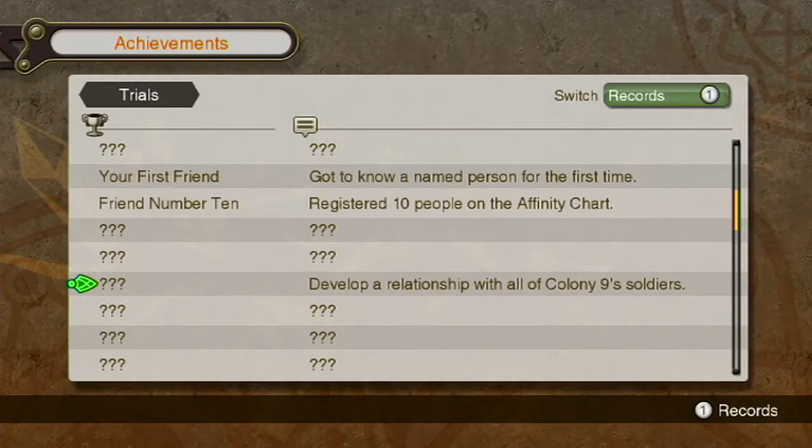Hey guys, it's PMDRodney and I'm just making a quick video to talk about one of the achievements in Xenoblade Chronicles that can become missable later on in the game. That achievement is the Brave Protectors, which requires you to get to know all of the Defense Force soldiers in Colony 9. This achievement is really easy to get — it only takes 5 minutes, you can do it at the start of the game, and it's really simple.